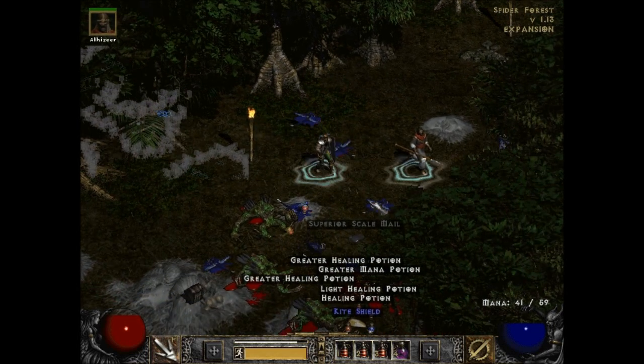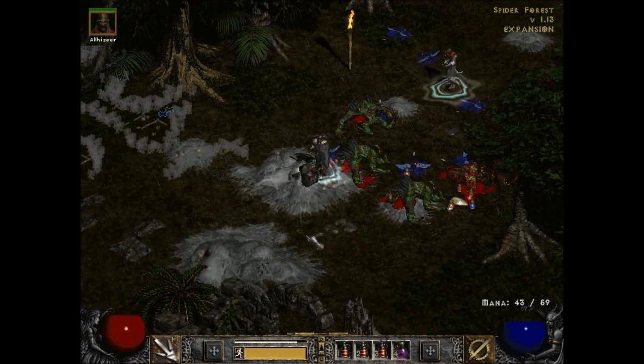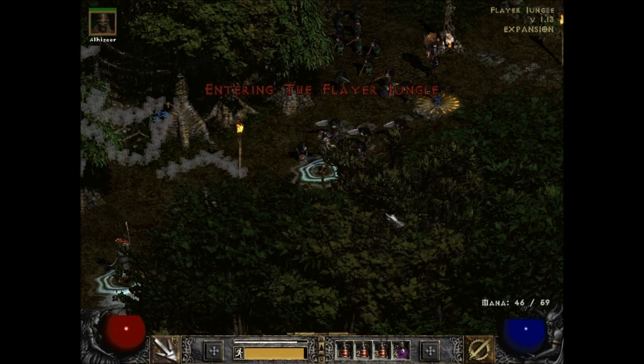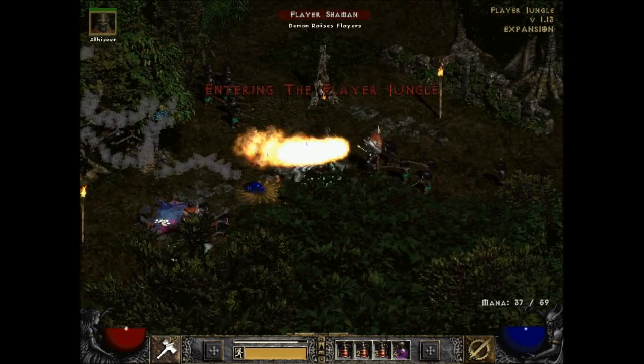There was a special enemy in there — didn't even notice, he died too fast. Let's grab that loot and head into the Flayer Jungle where there are instantly just a whole set of Flayers.